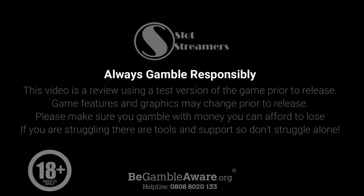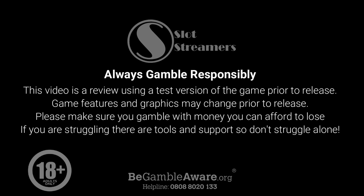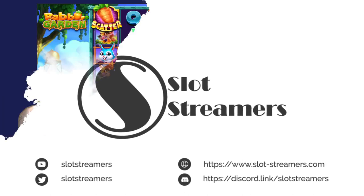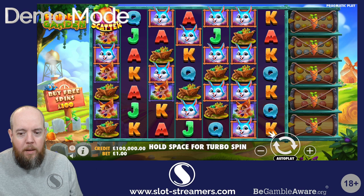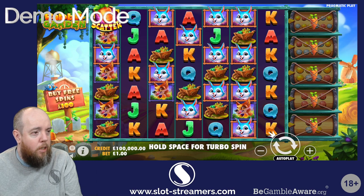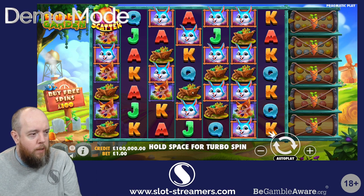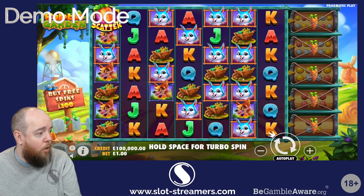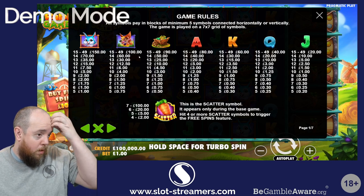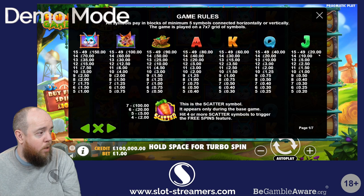Rabbit Garden from Pragmatic Play is a grid type slot that pays by clusters. There's a feature where a rabbit can randomly come and eat one of the carrots, which throws coins onto the field. If you get a win adjacent to the coins, you'll win that coin value. The bonus is 100x, and the top symbol is the rabbit — 15 or more of them pays 150x.